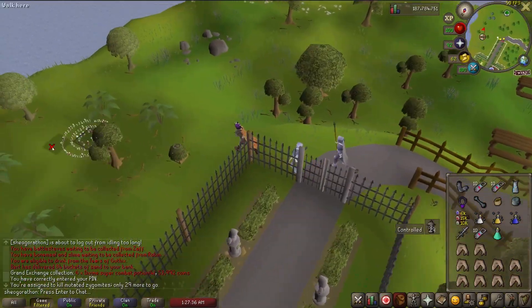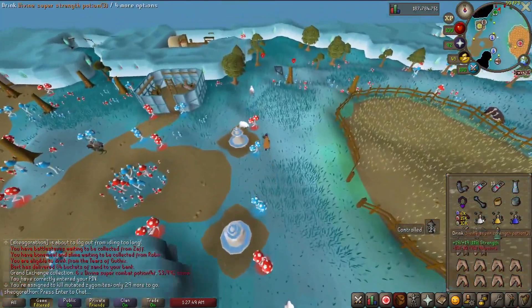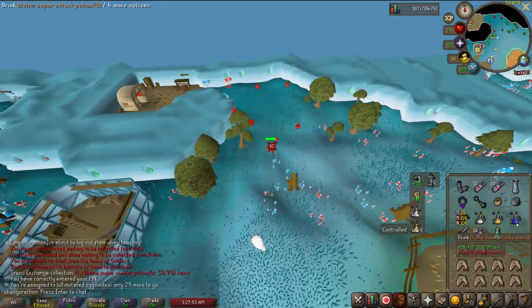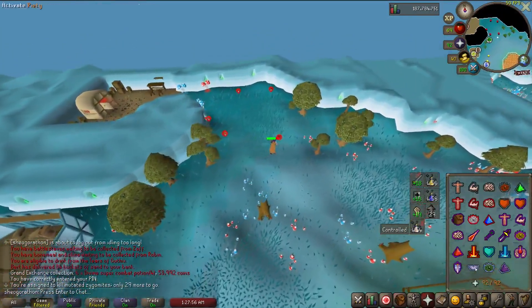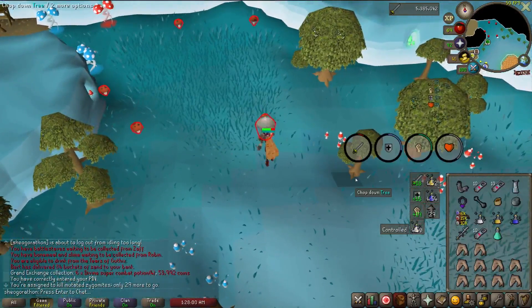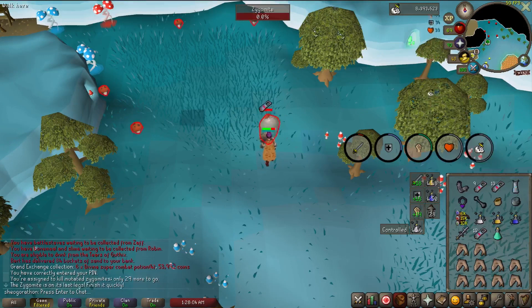To get to them, you just teleport to Zanaris from the fairy ring and run straight north. There's a little circle of five mushrooms. To fight them, you simply click on them to uproot them, and then attack them. When they are below 10% health, use your fungicide spray on them, or if you have Shroom Sprayer unlocked, it will automatically be killed. I simply run around in a circle killing them, and pick up my drops after a second rotation to make it a bit more efficient.